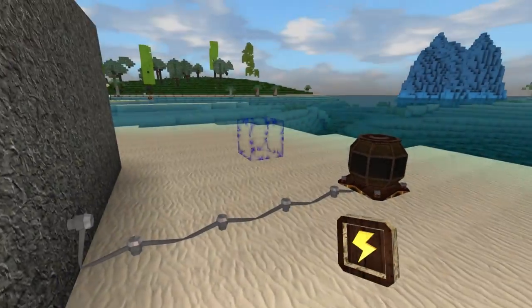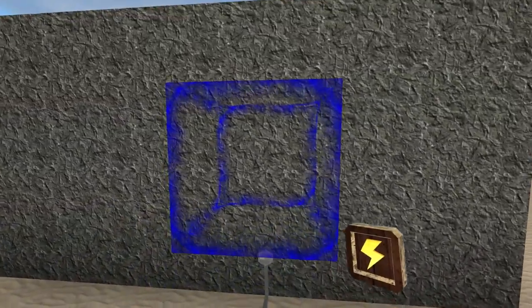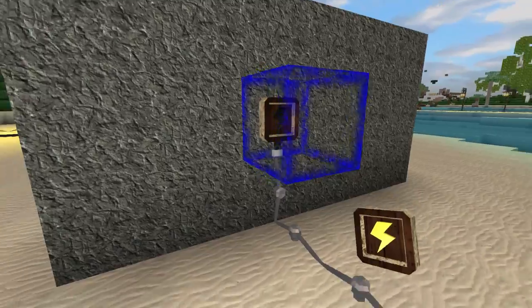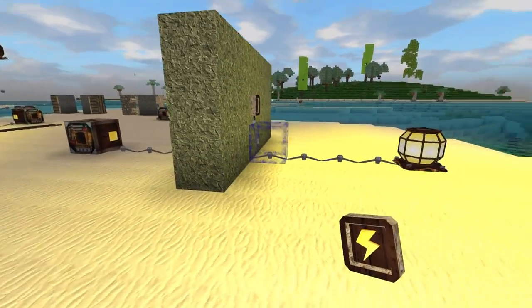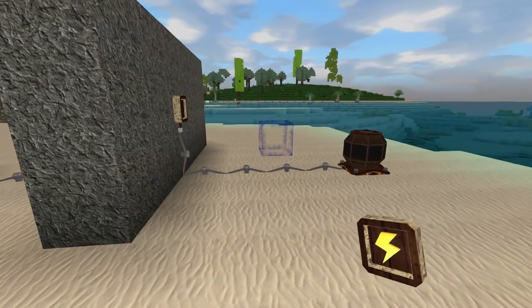Next up we have remote sensors. If you aren't a fan of making a bunch of holes in your house to get electricity working, this might help you out. These have the ability to get electricity and travel through walls. You just need to place these on both sides of a block and it will travel right through that block. These do also have use for some vehicles in the game, but more on that later.